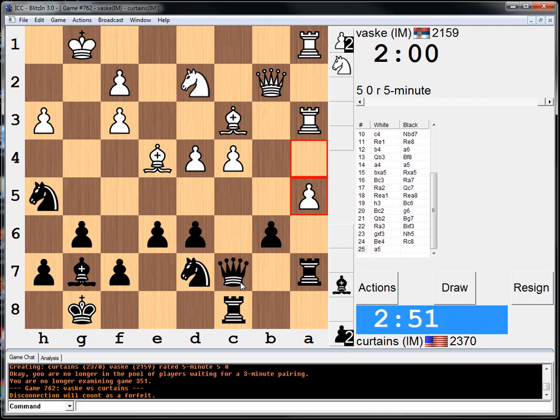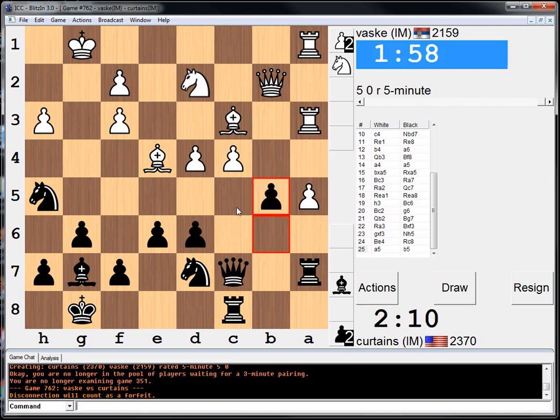Let's take queen d8, pawn takes pawn, queen g5, king somewhere, knight f4 — but I'm not even threatening mate, that's the problem. But I have this issue: if pawn takes, bishop takes, I actually can't move my queen. I mean, I can go to b8 — that's not what I was hoping for. Maybe rook a6 doesn't feel right. I should have done something else. What about b5 here? If queen takes, I have a good feeling. What the hell, just go with my gut. This was a risky decision, definitely.